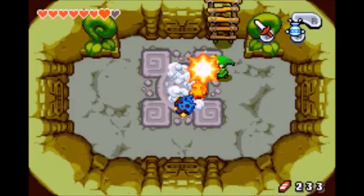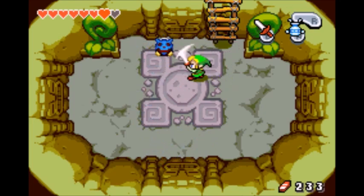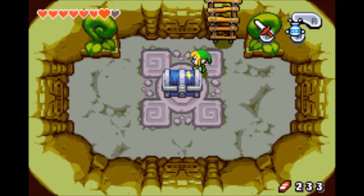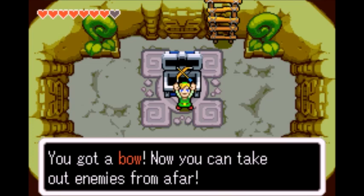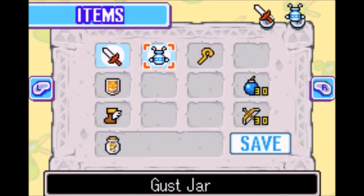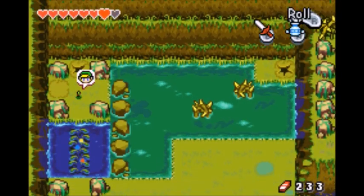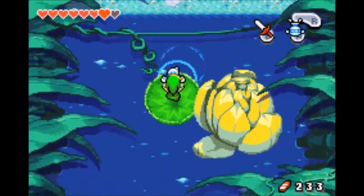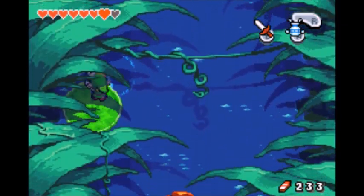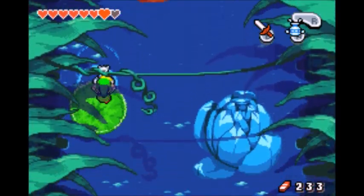Let's go down this hole. That's a lot of really fast bug enemies. Don't really know what they're called. But the big chest contains a bow. Now you can take out enemies from afar. That might help with those Igors. Let's try it once we get back to them. Once we get back to that Igor, I'm going to try to shoot it and see if it dies.